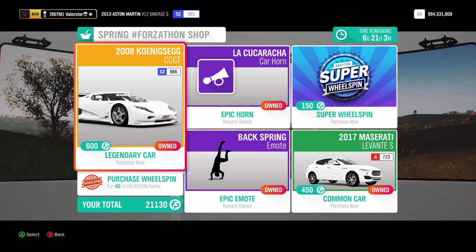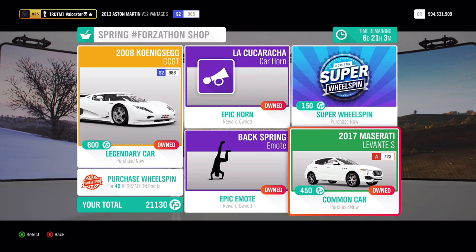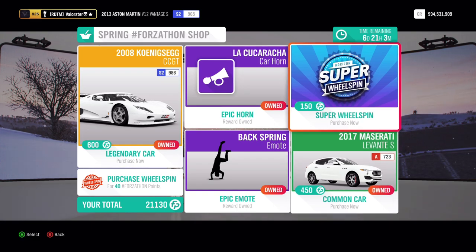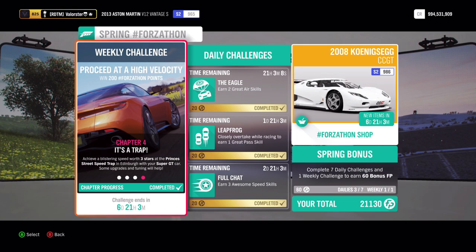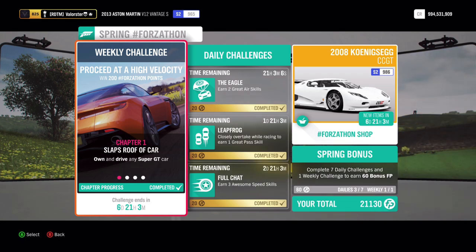The Forzathon shop has the 2008 Koenigsegg — a very good car. If you have the points, definitely buy it; it's very good in S2. The Maserati Levante is also a very good car, but you can probably get it from the auction. Then we have some emotes and a car horn.